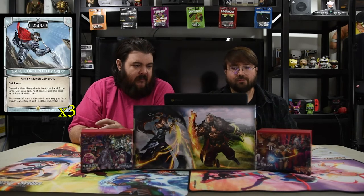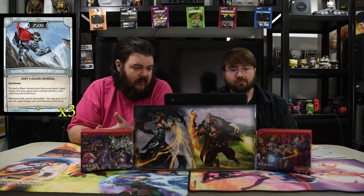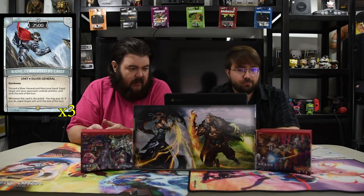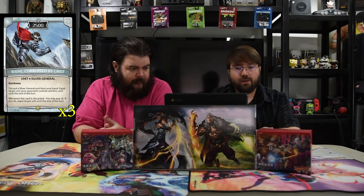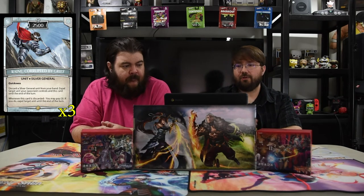Next is Rain Corrupted by Grief. It is five mana for 2500 with quickness. Discard a Silver General unit from your hand — expel target unit an opponent controls until the end of turn. If this card is discarded, you may pay three; if you do, expel target unit until end of turn. So he just comes into play, swings, and removes dudes. If they have a big dude swinging at you, you can exile it and it'll come back, but you'll be safe.